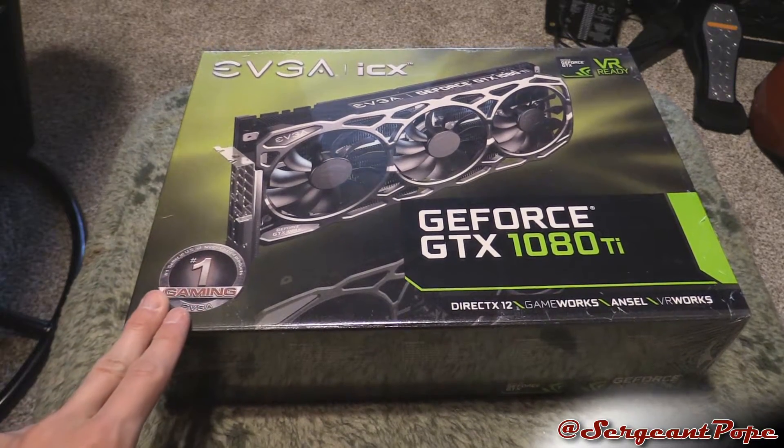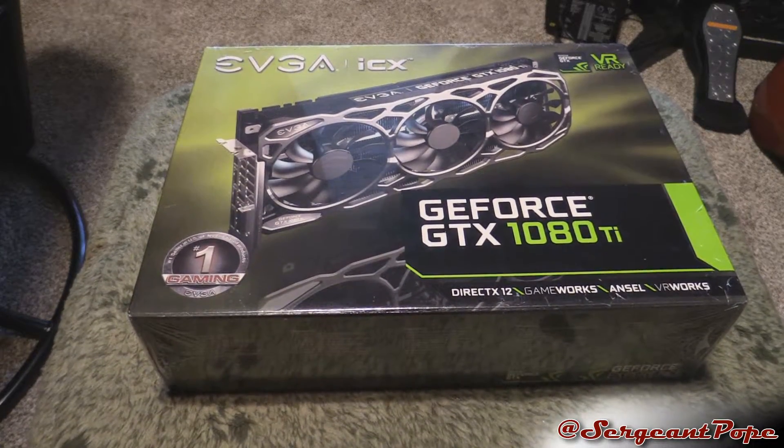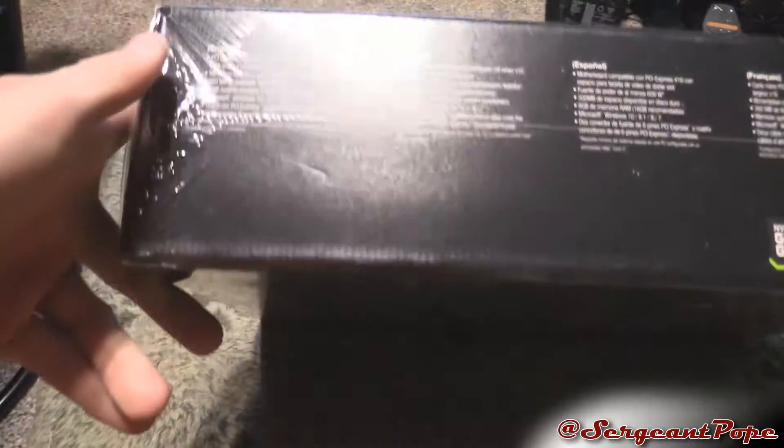So we're unboxing a GTX 1080 Ti today. I didn't have enough time to benchmark the FTW2, but this one might be even better to benchmark. I assume you could overclock it a little bit better because it has better cooling, at least it should. And I don't know if the PCB is longer — we'll see whenever we unbox it. So what's fancy about this?